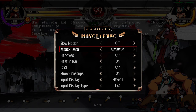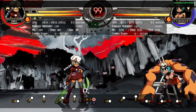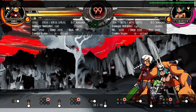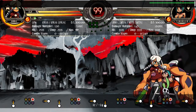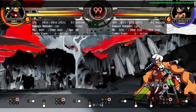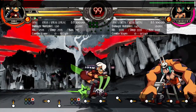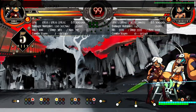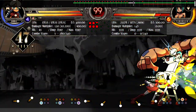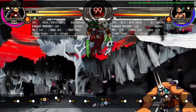A counter hit is when you attack somebody during the startup of their move. Typically a counter hit gives you special properties — it'll deal more damage or the move will have a special property. You can tell it's a counter hit in Skullgirls by the broken heart symbol. For example, this move normally does 1690 damage, but on counter hit it does 2535 — a big damage increase. Damage is the numerical value of health you're reducing from a character every time you attack.